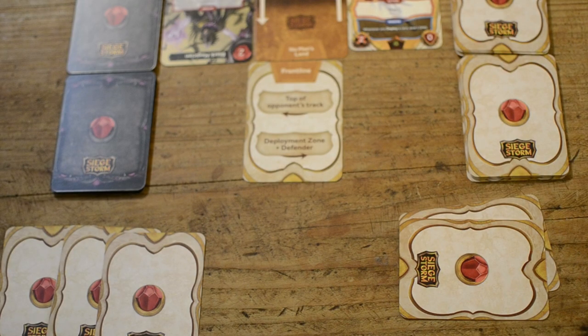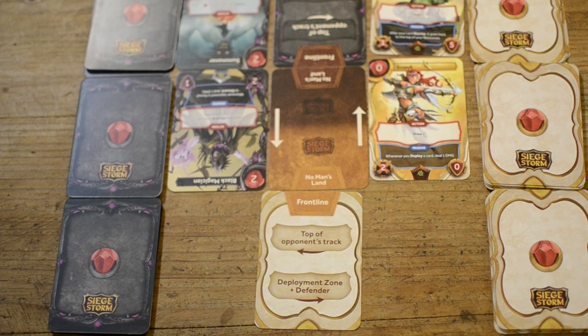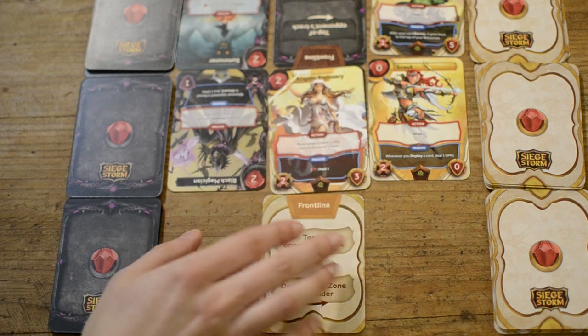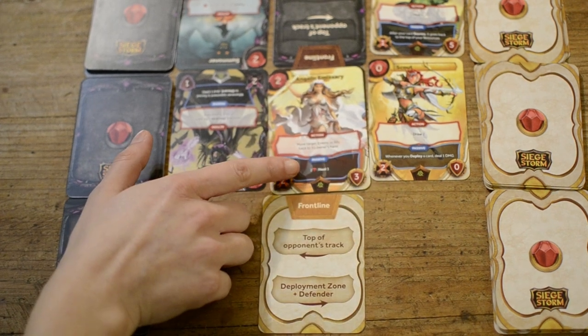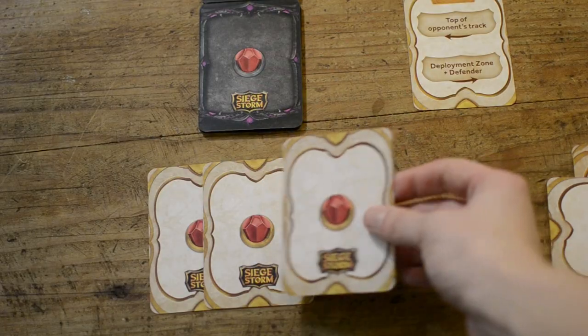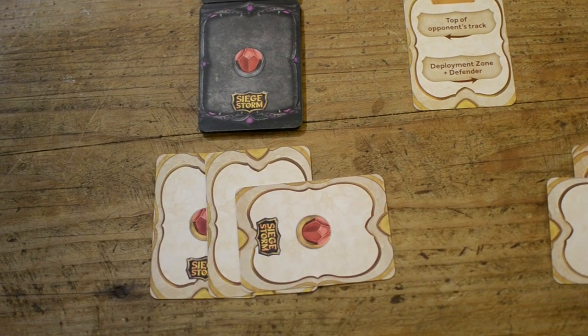After storming, your creature goes to the casualties pile. If you choose Hold Ground, you place the creature on your frontline or on no man's land, which allows you to keep the creature's passive ability enabled. Your third option is Support: you place a creature in your support zone face down, and once per turn you may use it to pay costs by tilting it to the side — it's now committed, and you subtract one from the cost of the card or ability you're paying.